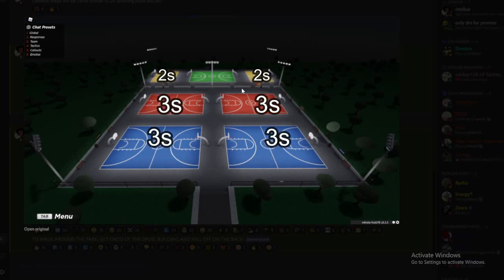The red and blue courts right here I'm expecting to be threes courts because they're very close together. This green one right here, since it's separated from those two, I have a feeling this could be a fives or fours court. I wouldn't be surprised if these are fives or fours — that's what I'm expecting for that.